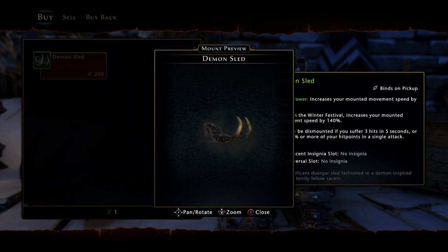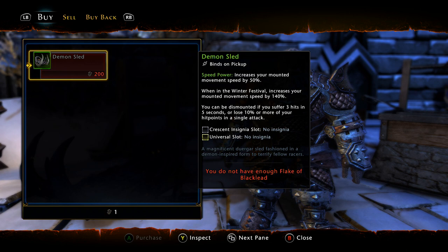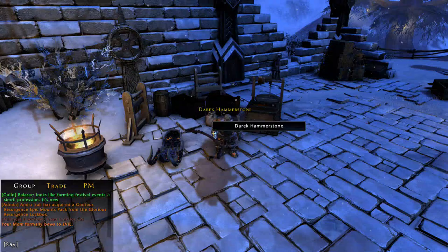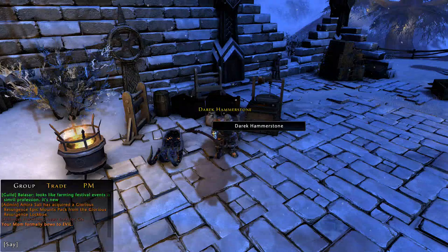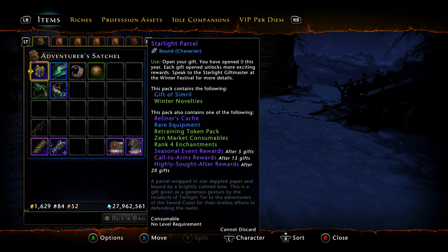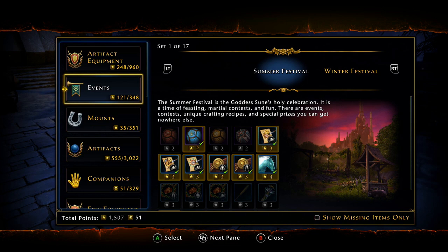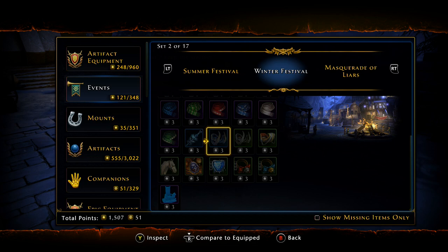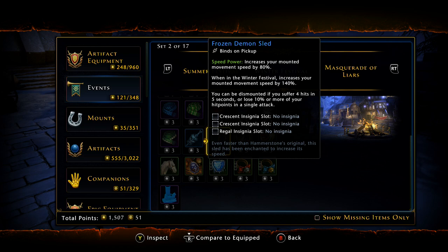The demon sled you get initially is a green version — there is a blue one as well, and you can probably upgrade the green to blue via professions. This is day one of the event so make sure you're checking your professions. When you first open a parcel, you'll get your artifact. In the collections under winter event, you can see the frozen demon sled — I'm assuming you just eventually upgrade the basic demon sled into the frozen demon sled via professions.